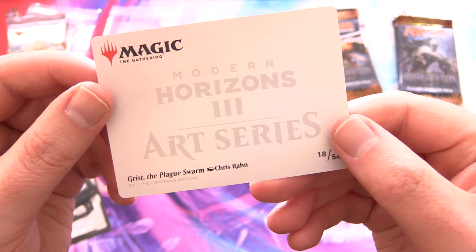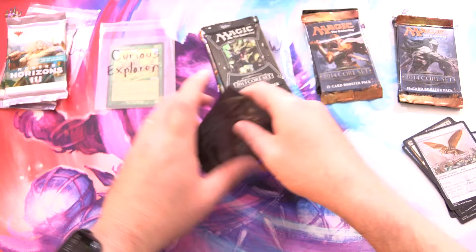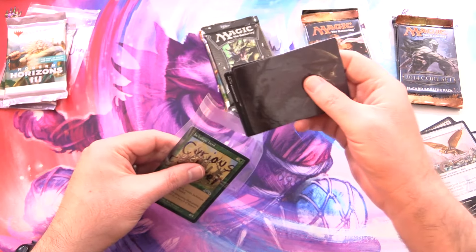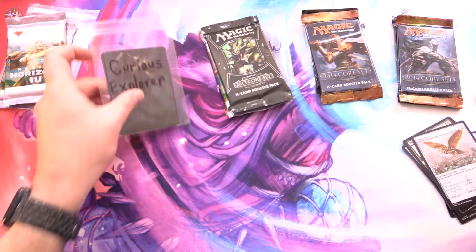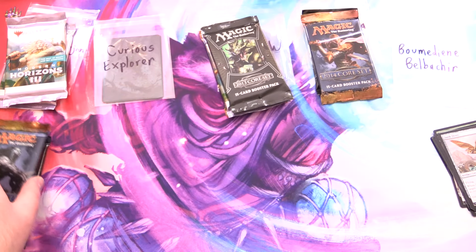What is this? This is Grist the Plague Swarm! Enjoy the pools there, Curious Explorer. Also, as a new patron getting a signed Jackalope Herd for their first month as a patron.